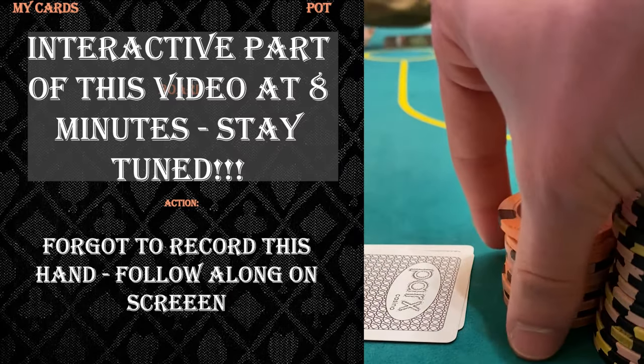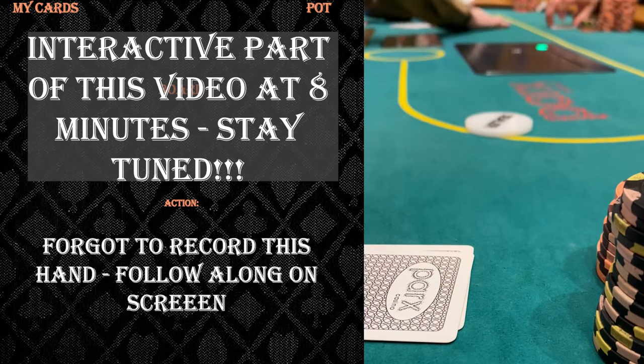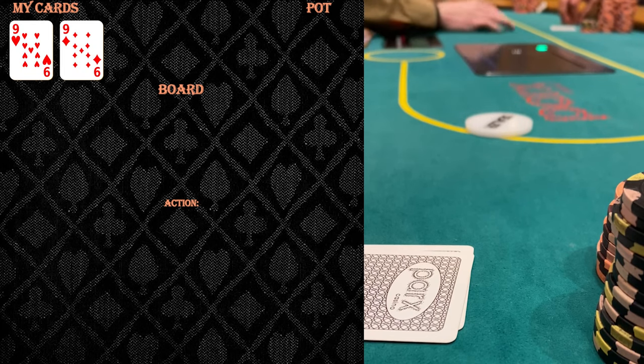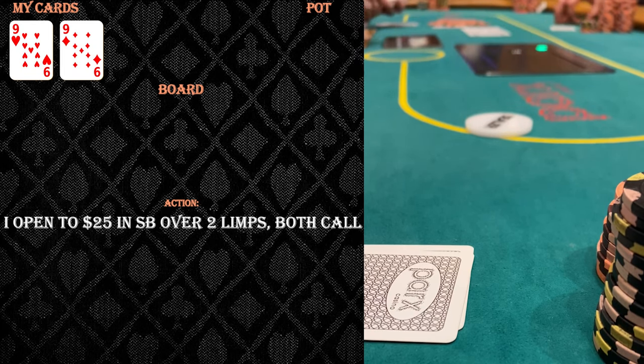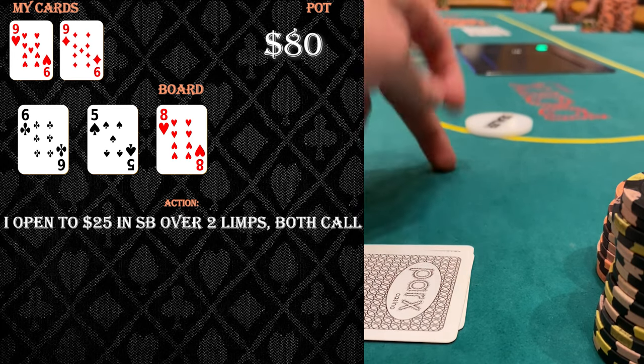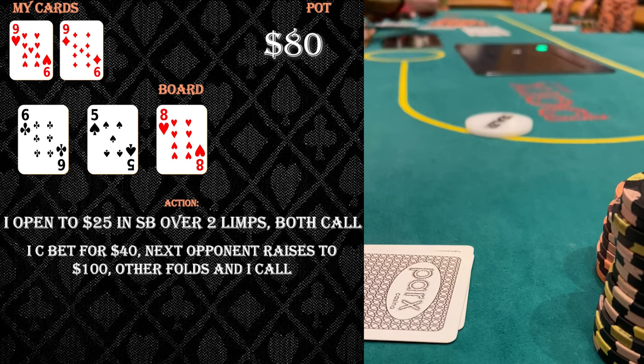This is the hand you've been waiting for — the craziest bluff catch I have ever had. I have pocket nines in the small blind, I raised to 25 and two people call, so we're headed three ways to a flop which comes five six eight rainbow. Two hands before this I had ace queen, raised, c-bet and took it down, so when I c-bet for forty dollars here it might look like I'm playing a lot of hands and c-betting a lot. When the guy to my left raises to a hundred dollars, I don't immediately put him on a super strong hand and I decide to call.